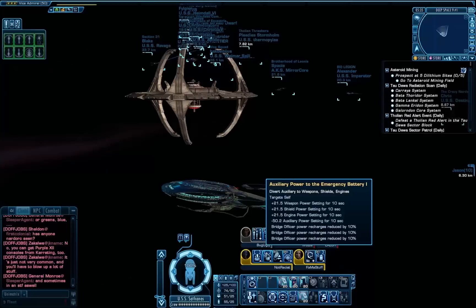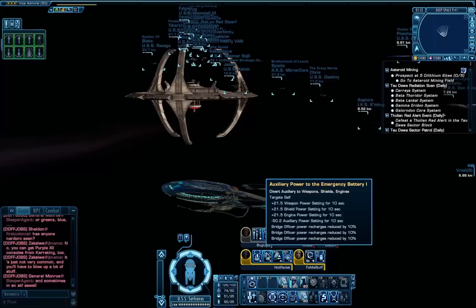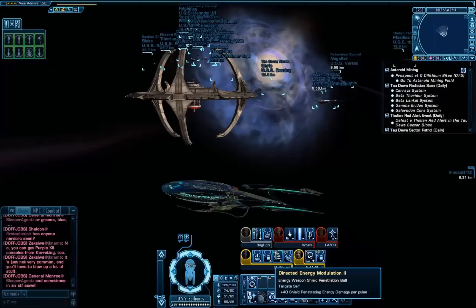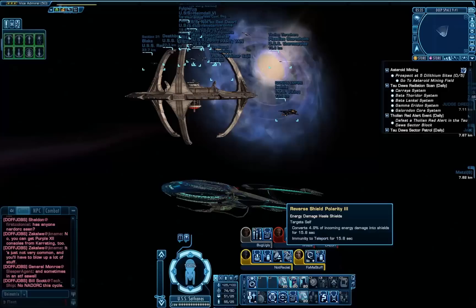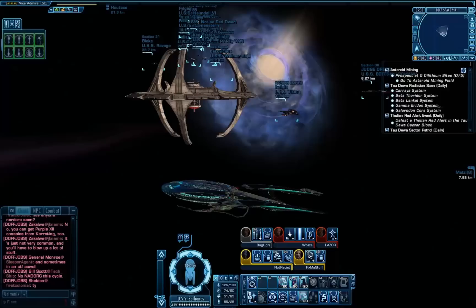Emergency Power to Weapons is the first engineering ability, and what the build is pretty much based around is Auxiliary Power to the Emergency Battery. It diverts power from the auxiliary battery to everything else, but it also has those three lines at the bottom which mean that when I activate it, all the cooldowns on my bridge officer abilities are reduced by 30%. I also have Directed Energy Modulation, which means I shoot through shields, and Reverse Shield Polarity 3 — when combined with Tactical Team — pretty much takes your shields from zero to full in a matter of seconds, so it's an incredible 'oh shit, help me' button.